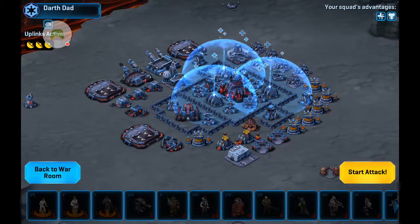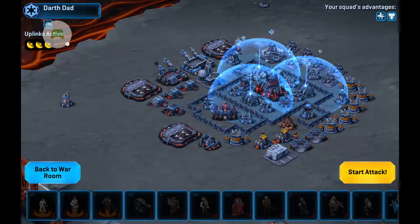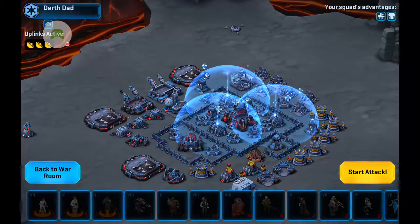Alright guys, so we're going to go ahead and try and enact our plan that we concocted earlier. Finally finished waiting the 90 minutes for all of my starships to finish cooking. Good grief. So the plan again: first we're going to draw stuff out of the squad center if there is anything, bring it over to their little defense tower and deal with it in between. I've got a hawk ready for those guys.